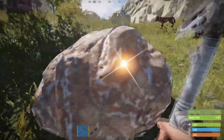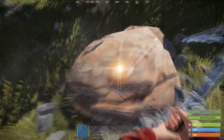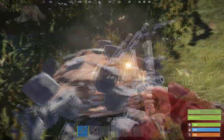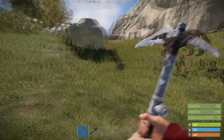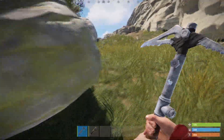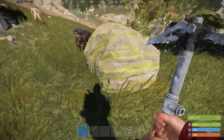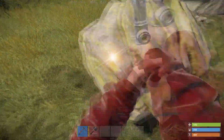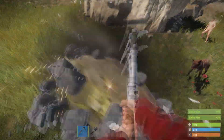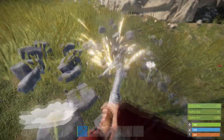Metal has a collectible node and a large node as well, and you can use it for crafting and building. Then there is sulfur, which is mostly used for explosives and ammo. It also has a small collectible node and you will need to smelt it in a furnace, same as metal. These nodes spawn near rocky areas, mountains, cliffs, and caves.